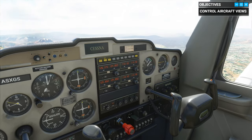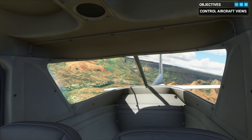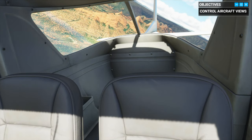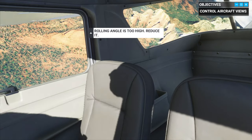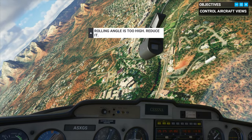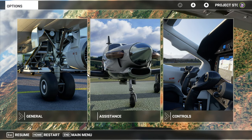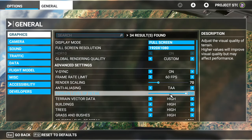Look at the details packed into this Cessna. The instructor explains: 'The yoke is like a steering wheel — you can turn but you can also pitch. It controls the ailerons.' I'm going to go back into options now that I'm streaming and try to turn down the details I increased.